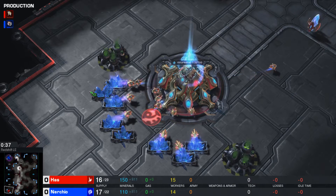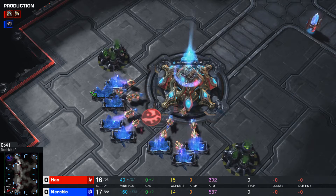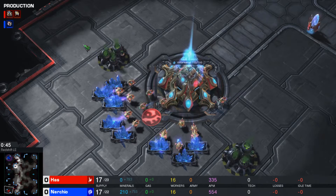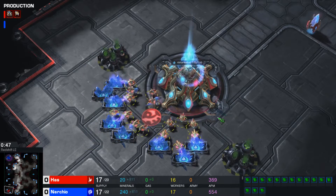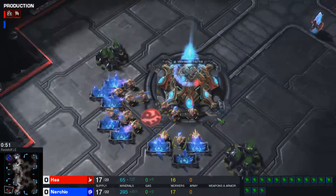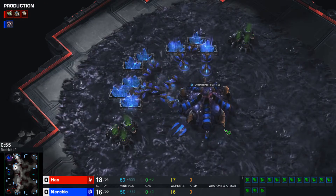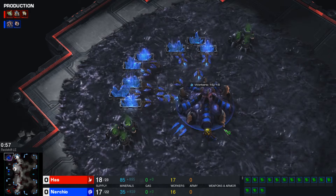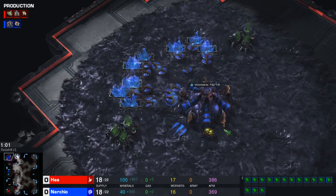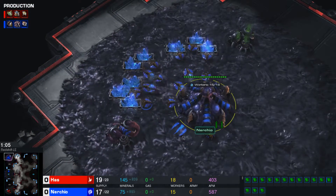They have been giving us some very exciting games. Without further ado, in the bottom left hand corner of Redshift LE we have the player playing with the Protoss units — he goes by the name of Has. And our Zerg opponent playing in the top left hand corner of Redshift LE, one of my personal favorite players in all of StarCraft 2, he goes by the name of Nurcio.